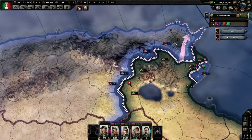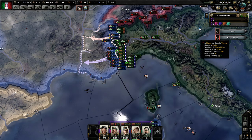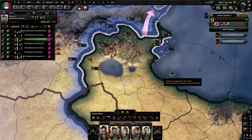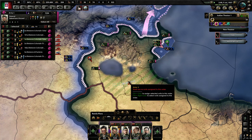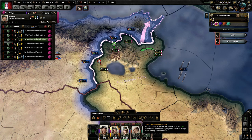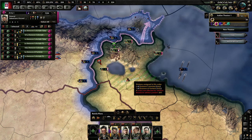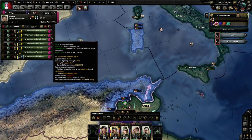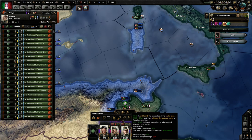They're holding out pretty well - that air superiority, man. Just appalling losses. 20 to 1 KD - I'll take it. At this point I don't think I'm going to be able to push any further. What I do want to do is take him to his fallback line since we got that encirclement. That will be an excellent place to make sure that we're not getting surrounded. 20 to 1 KD and we're holding Corsica. Feels good.